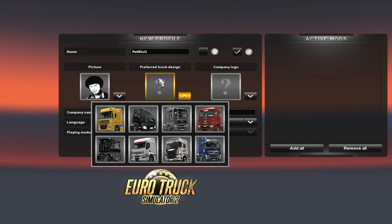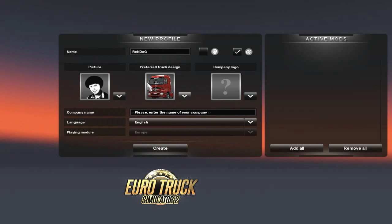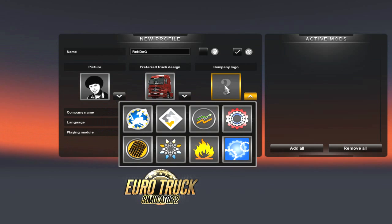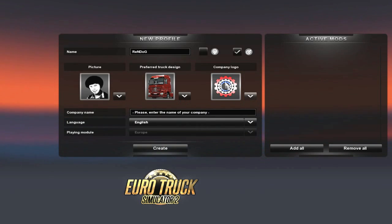We need to choose our preferred truck design. Looks like we are going to be going for cyber dog red. Let's go for the majestic cyber dog red. That is awesome. Company logo — that looks very much like the dog craft cyber dog world logo. Definitely going with that one. That looks exactly like the red dog logo. What is up with that? This game was made for us.